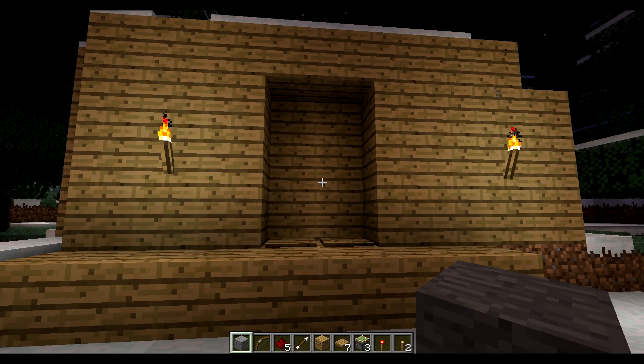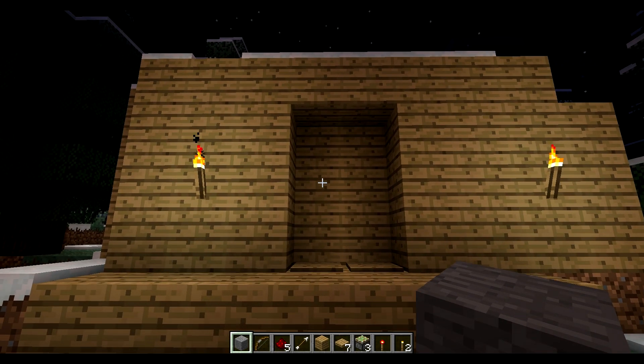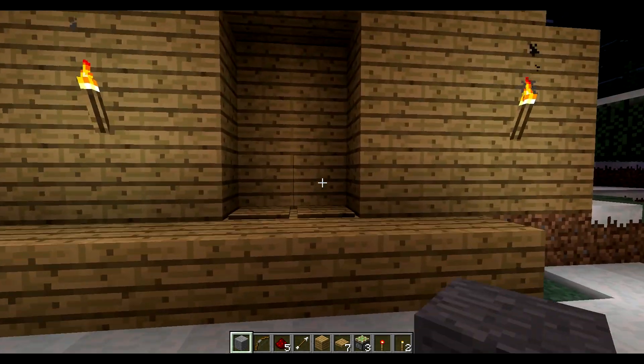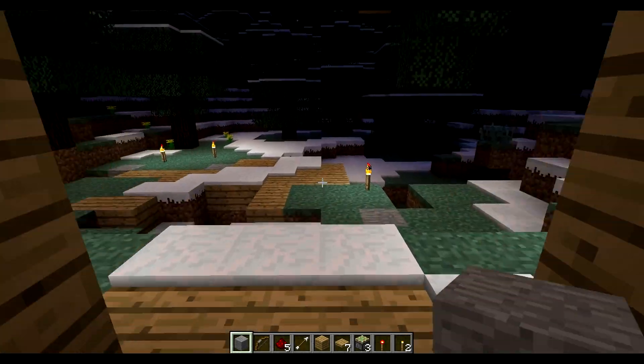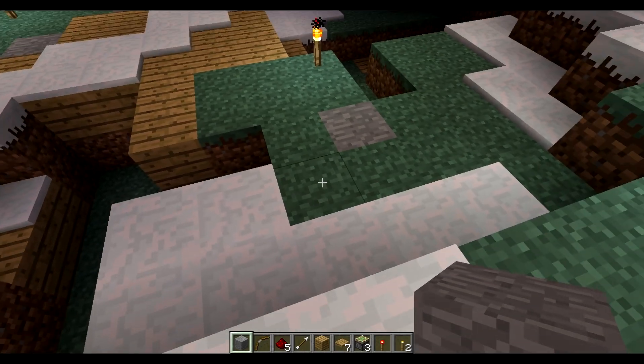What's up guys, BPitch here. Today I want to show you a quick, simple and clever way to make a three by two collapsible door. Let's get started. You can see I'm going to walk right through here — it's going to automatically detect it and just closes it out.